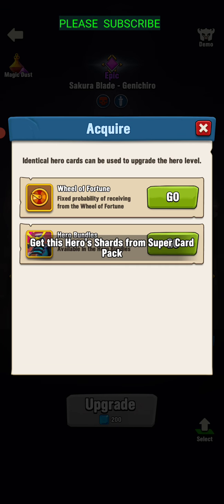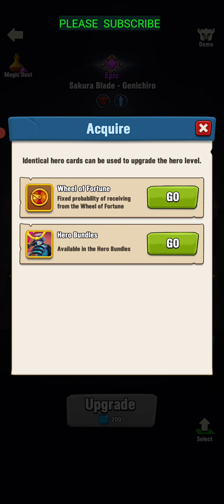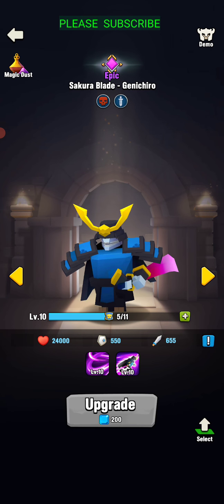In order to get those shards, you can click on the plus button here and it'll tell you where you can get them. So the wheel of fortune sometimes, or hero bundles. You can click on the go button if those are available, and go there to get that item for your hero.